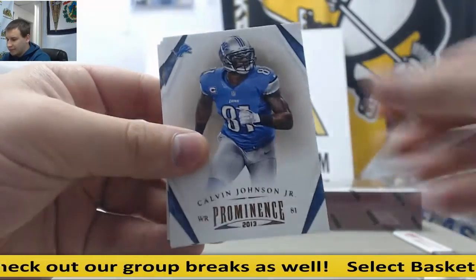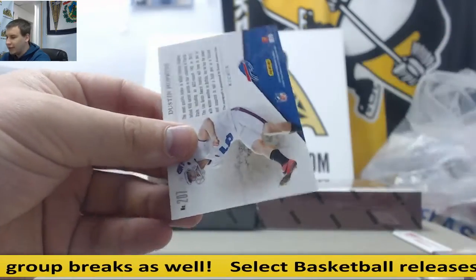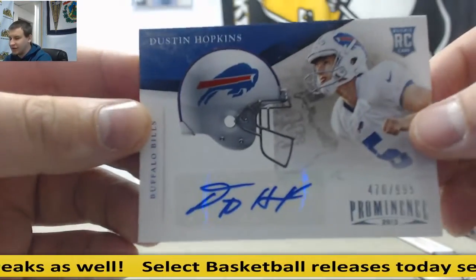Conor Vernon, Calvin Johnson, Marcus Colston, Alec Ogletree, and for the Bills, the $9.99 autograph: Dustin Hoppins.